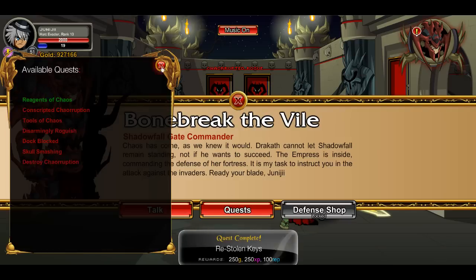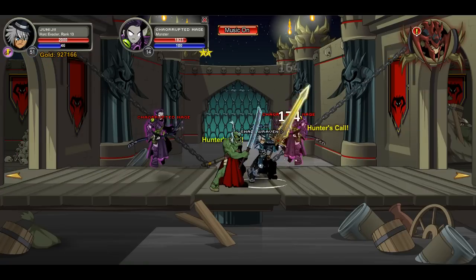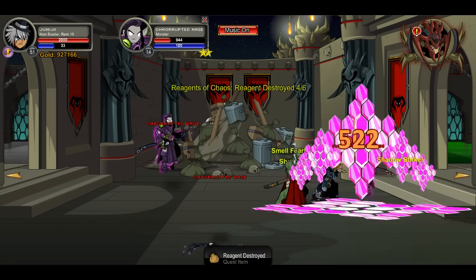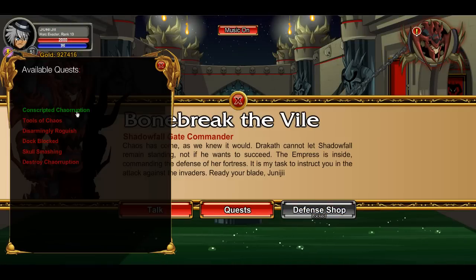There we go, he's right there, and then we turn in. Next quest is going to be kill six corrupted mages. Starting out pretty simple here. To the right there's mages, and then further to the right there's more mages, so there's six. Turn in and move on to the next quest.